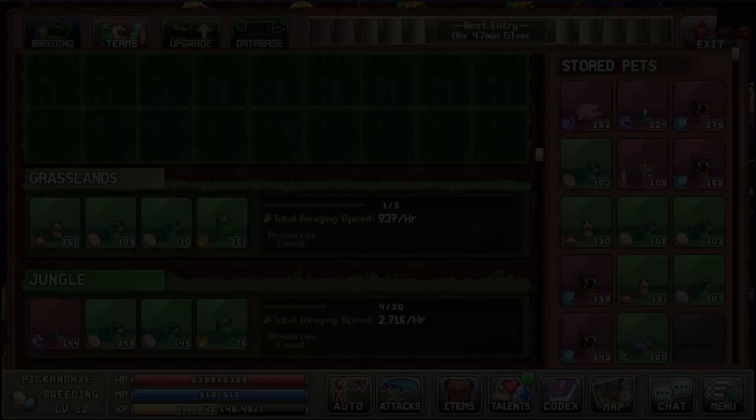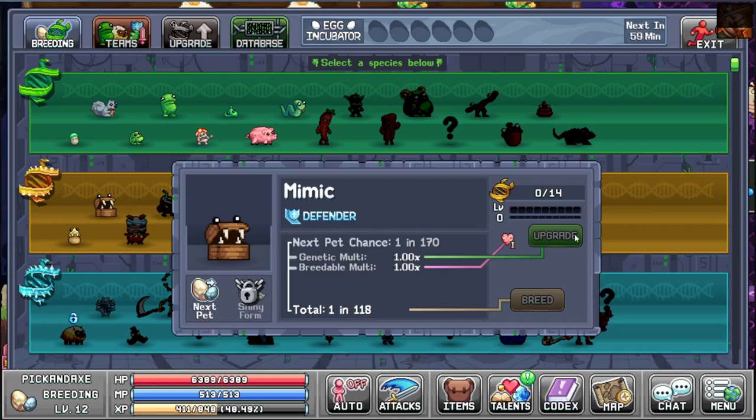My reset is in 47 minutes. You get one entry per 24 hours, and you use eggs to unlock new pets. Very simple once you have gotten started. You can also splice to get a higher breeding chance to get a new type of pet.